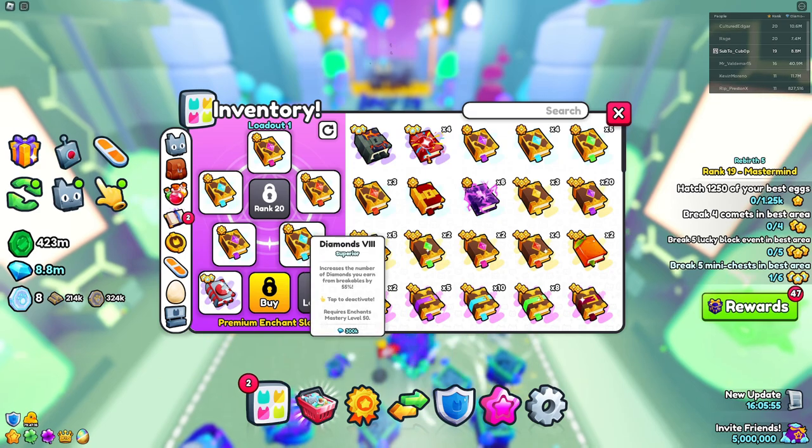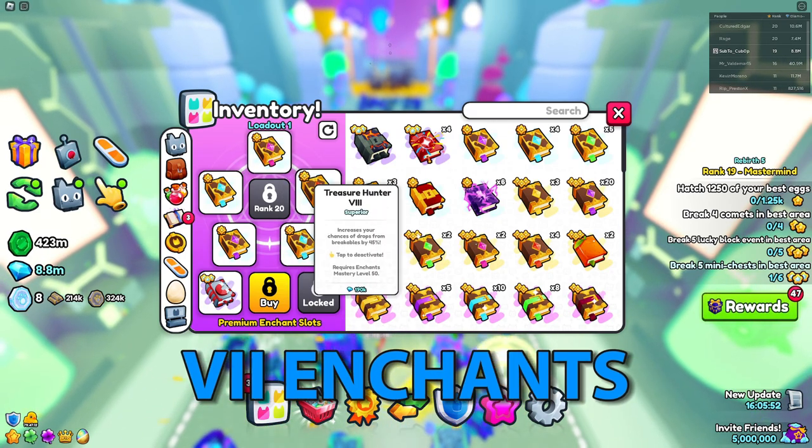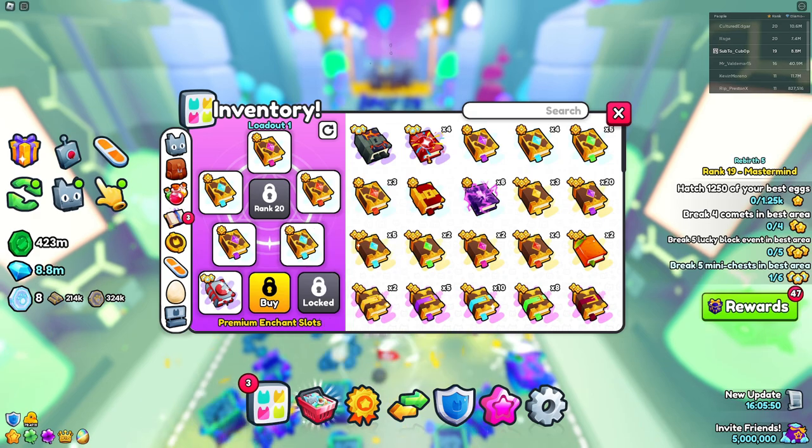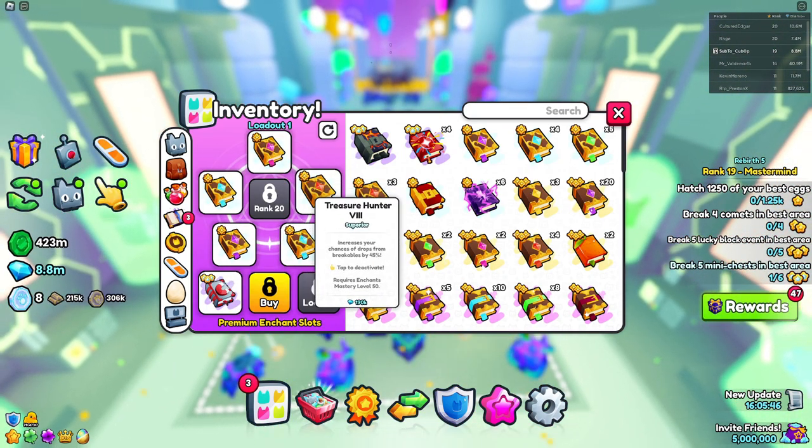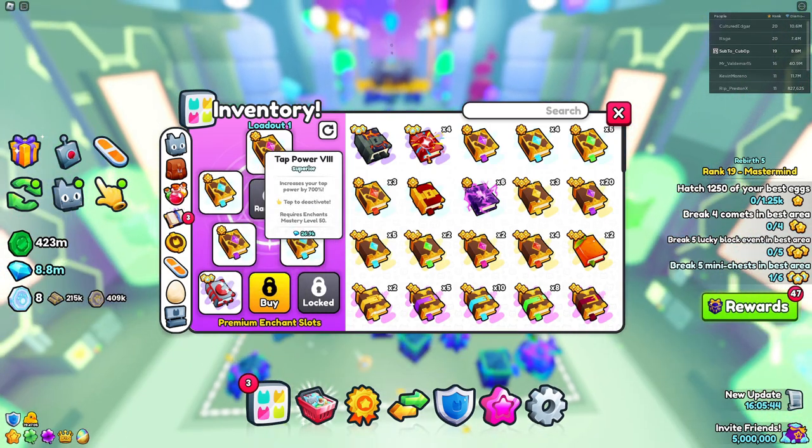Another great way of getting ready is stocking up on tier 8 enchants because they're going to increase your chances of actually getting good loot from each area and also help you move on from one area to another.